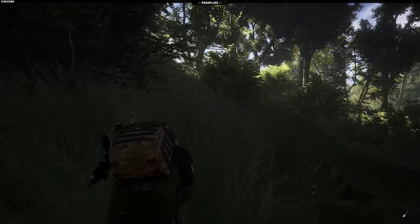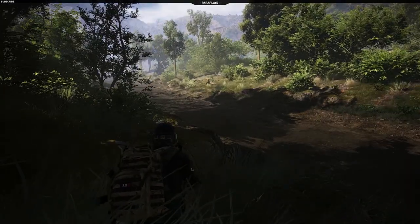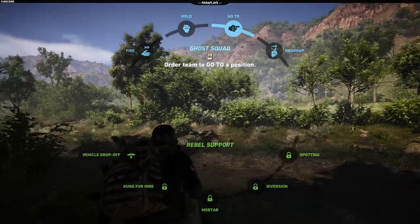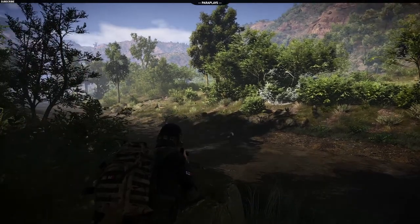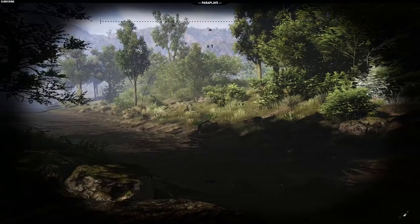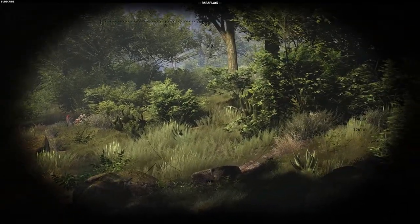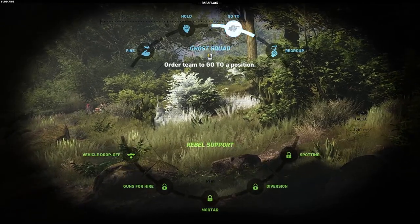I'm going to go into stealth mode and work our way up here. It's definitely seen them — seen. What I'm going to do is send the team over to that position. I need you there — copy that. We are going to check these guys out. Spotted one with submachine guns. Move up to that position — roger that.